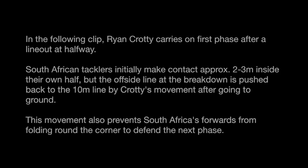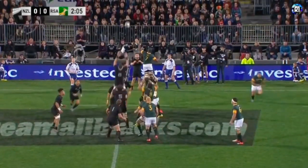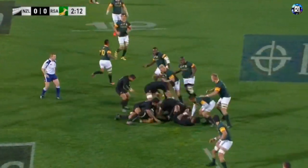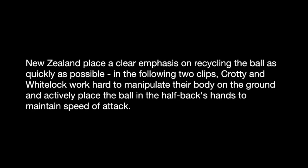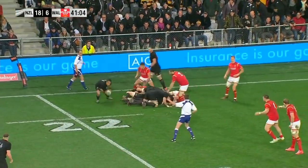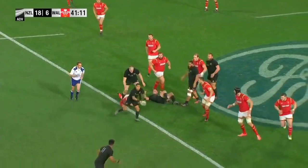Now Smith. Barrett trying to bring it under control has done so, and the All Blacks keep it coming. Here's Crotty over the 22, handed back by Retallick to Smith.